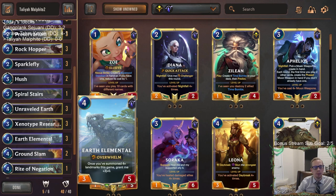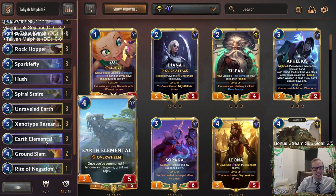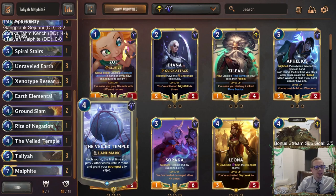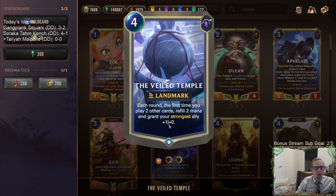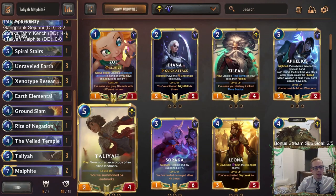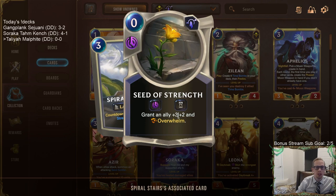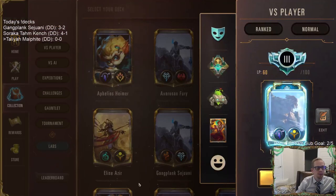Earth Elemental is a card that looks really good — I think I should have played more of it before, so I'm glad we got the full three copies. If we get Researchers into Earth Elemental, that's the absolute dream. Xenotype Researchers on turn three, then draw Earth Elemental — it could be like a nine-eight overwhelm. We also have a Veil Temple that Talia can copy, and one Spiral Stairs that creates a Seed of Strength for both champions.